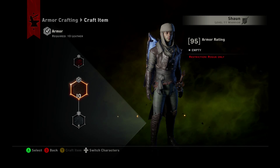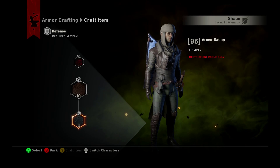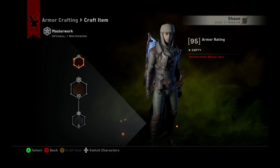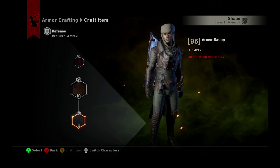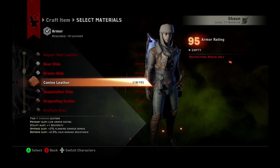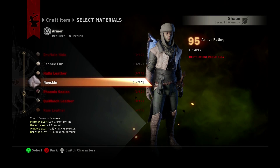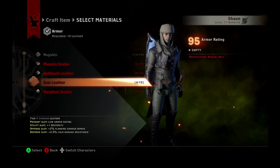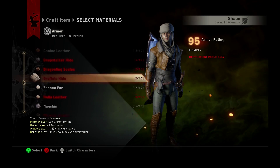If you look at this, it tells you you need 10 leather and 4 metal. In the beginning, you're just gonna be worried about these two. So we need 10 leather. Canine leather you're gonna get right off the bat. As you can see, I've gone through and found quite a bit of different types of leather. Ram leather is something you get right in the beginning — I think it's another mission, so definitely do all the missions and you'll get the best armor.